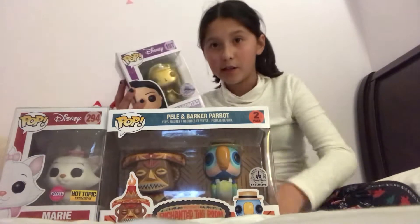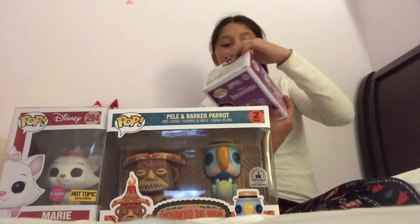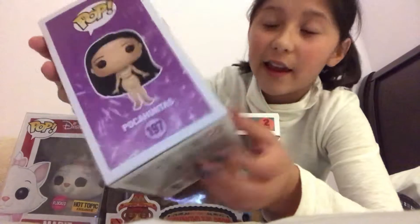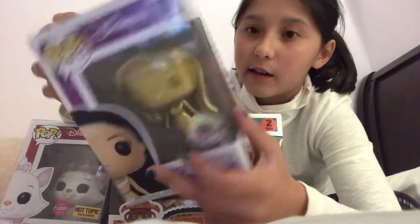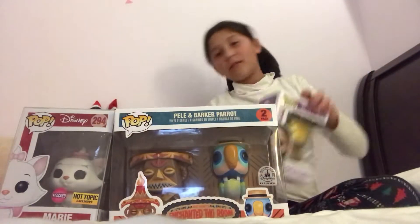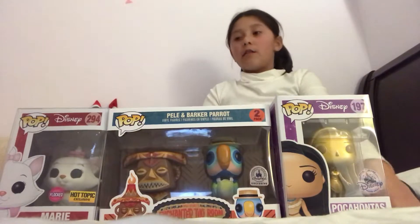There it is — it's Pocahontas. Now let's take a look at all of them. This is gold Pocahontas. I love the design — it's kind of rainbow-y, as you can see. It has the same Disney logo there. Let's review all of them. I will do maybe another one soon. So this is Marie — little cute kitty. And I really love this one. I'm going to try not to touch it. And this is Pocahontas.